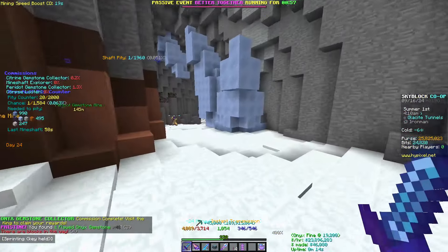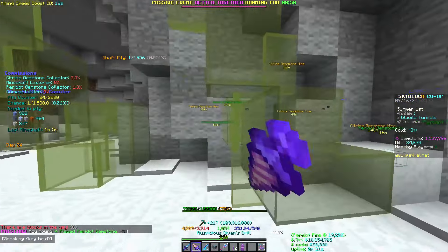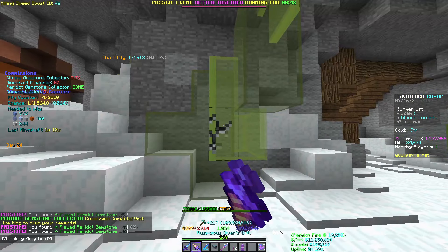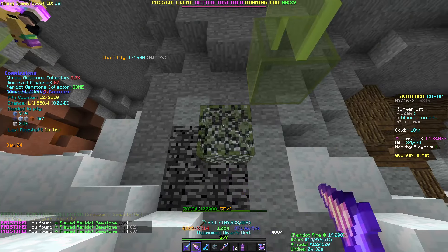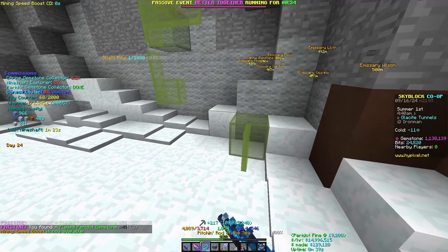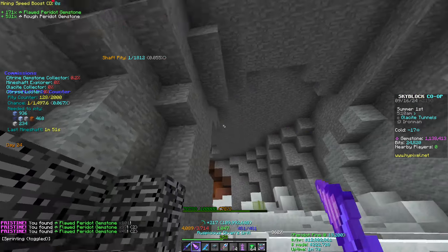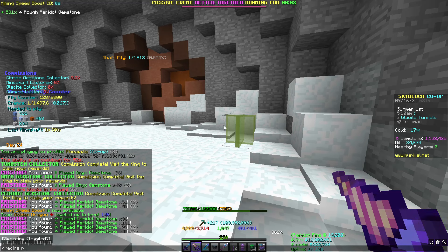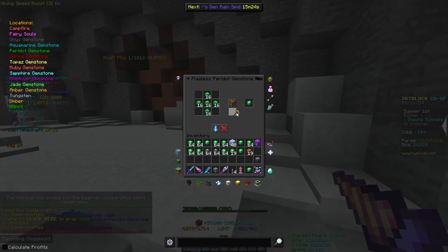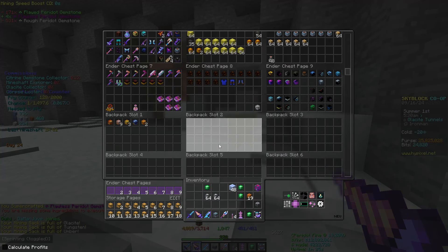We get a blue goblin egg — okay, that's better than nothing, I'll take that. I've got a feeling these are going to be very contested. I'm gonna mine the whole of this when I get the commissions, just because I'll need peridot. Golden dragon level up already — very nice! My sack is full of peridot, let's fix that. Put it all — fine and flawless — and we'll put the rest in and then put flawless in here for now.